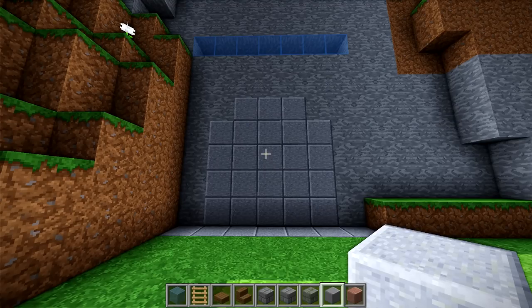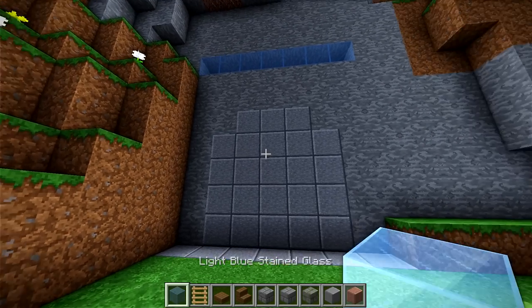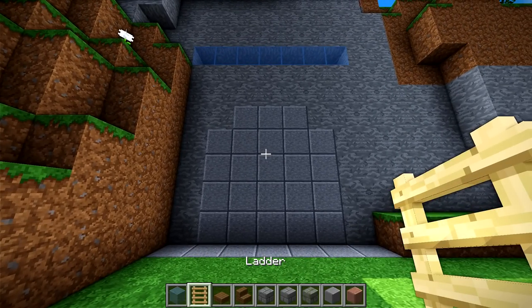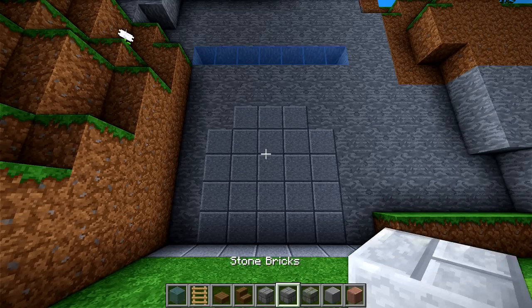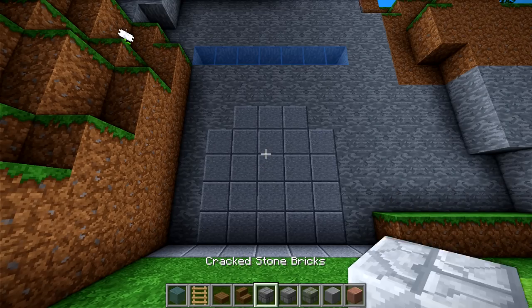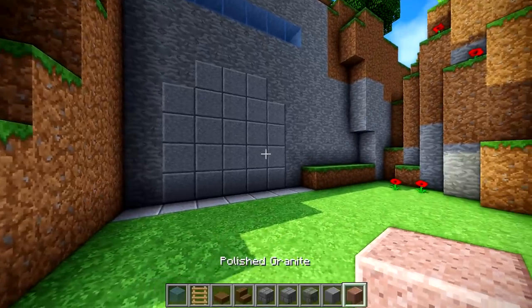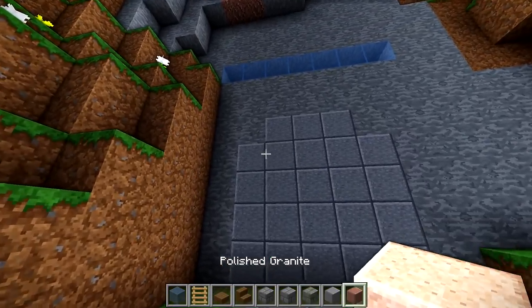Let's get started. For your hidden waterfall base, you're gonna need to find the materials on my hotbar below — just some pretty simple materials. You're gonna need some light blue stained glass; you can use normal glass, it's not gonna make a huge difference. Ladders, spruce stairs and slabs, all forms of stone brick — cracked and mossy. You don't have to have those; you can just use normal. Polished andesite and polished granite — those are just some material choices I used.